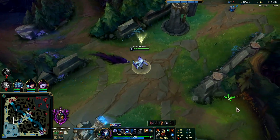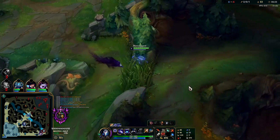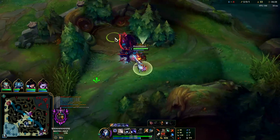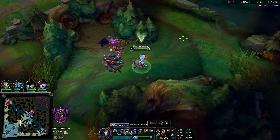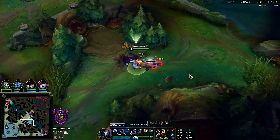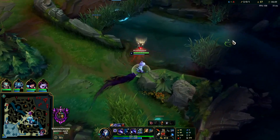Fizz got a kill. You see how my mark disappeared on the raptors - that means Eve just took that camp within the last five seconds, and that's why you see her mid right now. Something you should know. She's level six - her blue buff is coming up soon, we'll go kill her there.